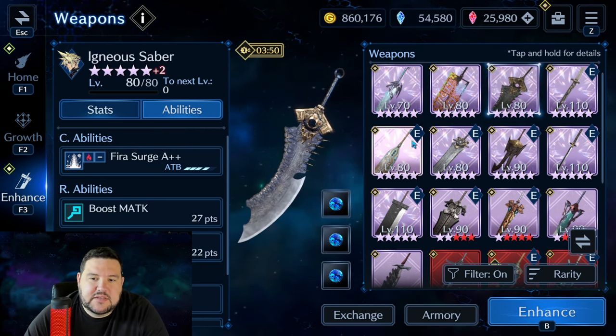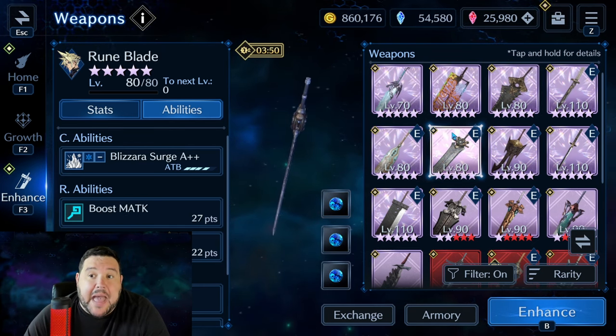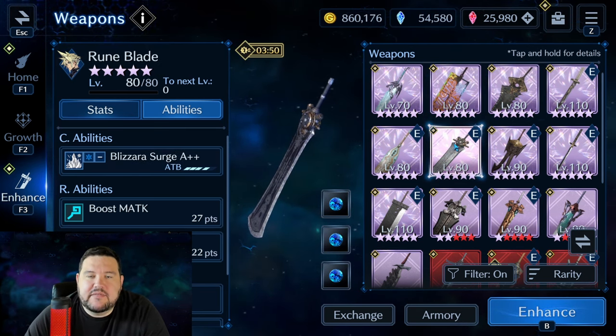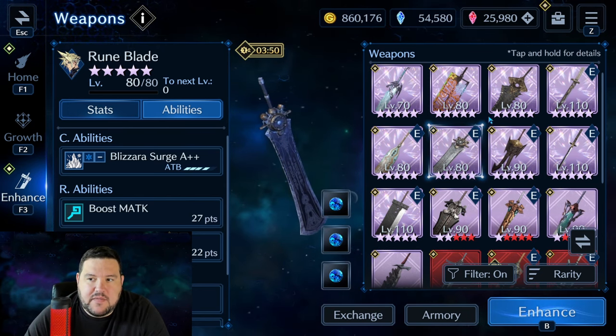Looking at the first few on the list, these four or five are all free weapons and none of them are really bad. Notably, a lot of his free weapons have magic attack, and not many of his featured weapons — the ones you actually had to pull for — have much magic attack on them.